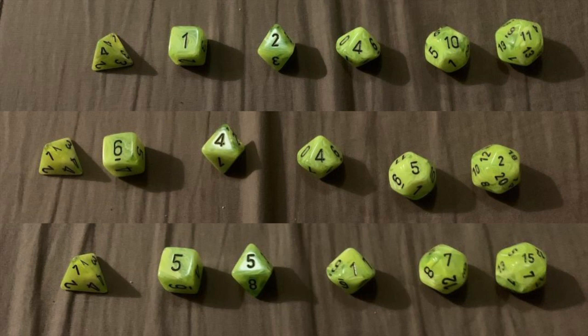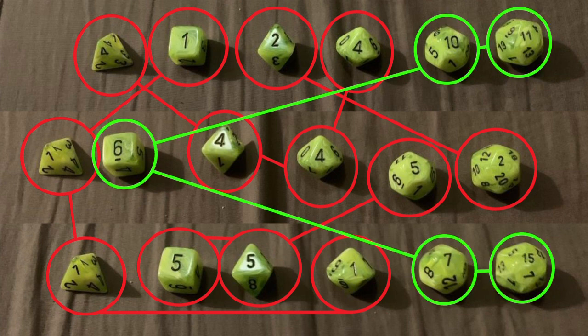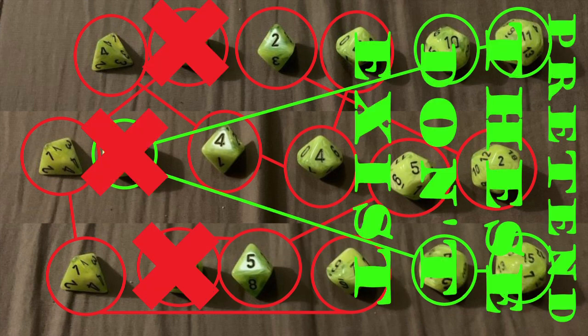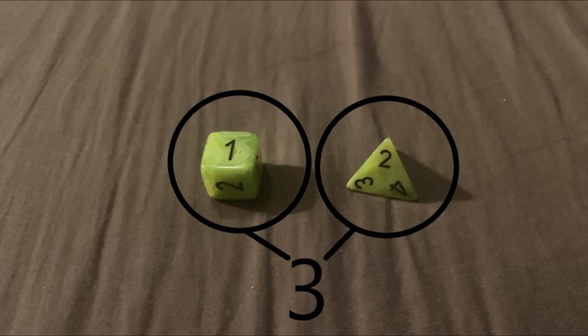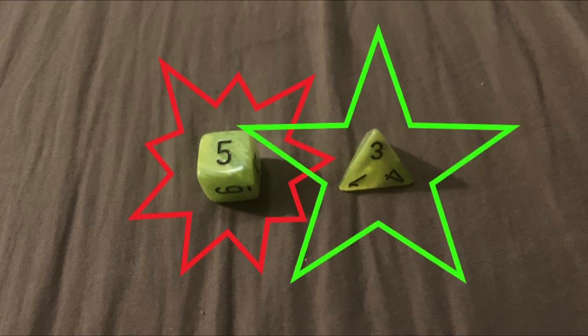How to play: Roll the 18 dice. If two or more dice of any type have the same number, remove them. Once all the numbers are different, roll the remaining dice. Repeat this process until there's only one type of die left. That die is now eliminated. The last die type standing wins. If two dice of two different types are left, keep rolling until you reach a total value that both dice can get. Then roll the dice, and the first die to hit that number is safe.